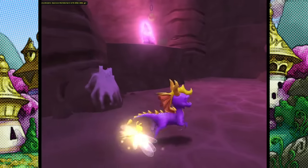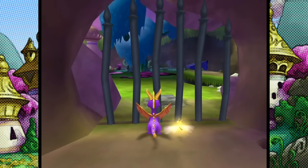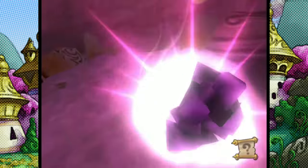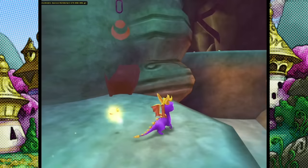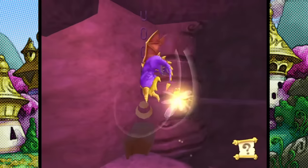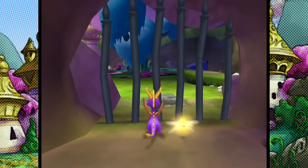There's also an ability called the horn dive — basically the head bash from older Spyro games. It's the only move that allows Spyro to break dark gems. But to perform the horn dive, Spyro must double jump first. The game traps us in the cave until we use the double jump to reach a dark gem, then a horn dive to break it. So if we enter this cave, we're basically softlocked.